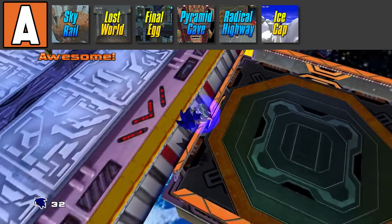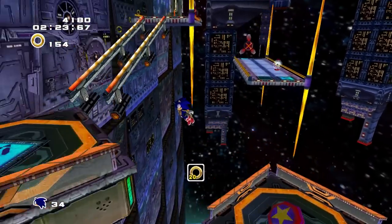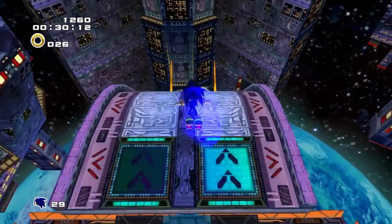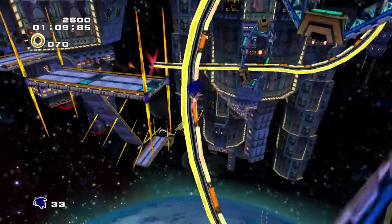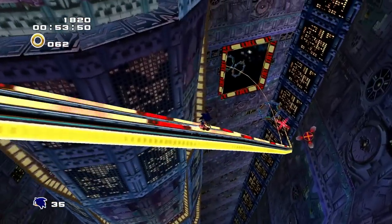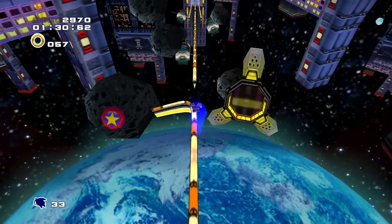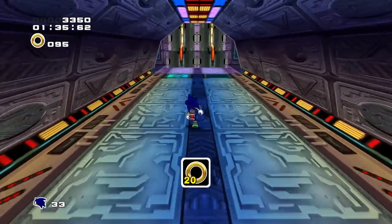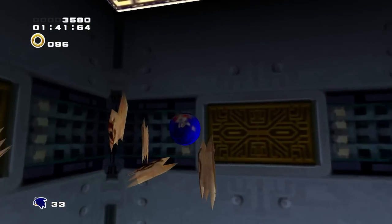For the final level in the A tier, we have Final Rush from Sonic Adventure 2. This is one of the most beloved Sonic Adventure 2 levels, and I can definitely see why. This level has so much exploration, and its entire gimmick around rail grinding never really gets stale — it even has its fair share of creative skips and tricks. This level is genius. The only thing holding it back from S tier is that the rail grinding can be buggy when trying to switch rails. It would be S tier so easily, but when I can't switch rails, that just sucks. It's unfortunate.